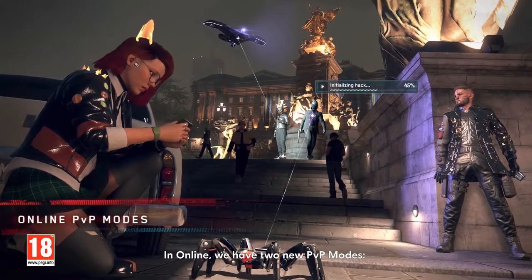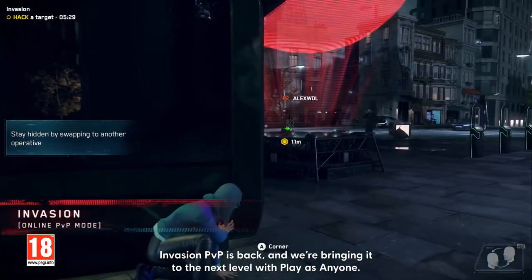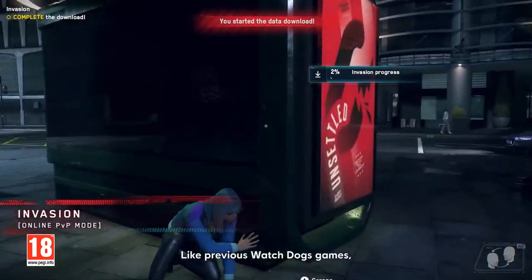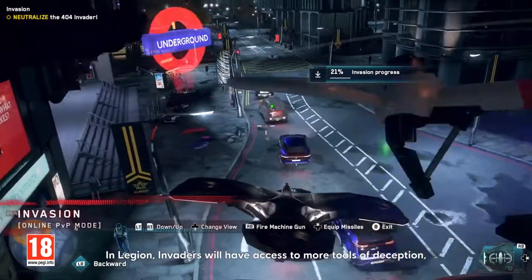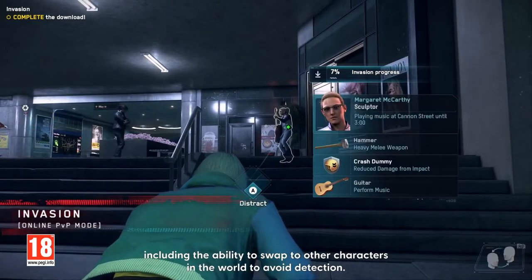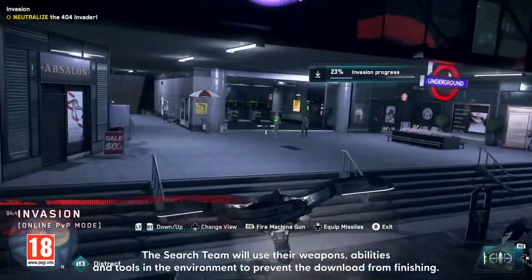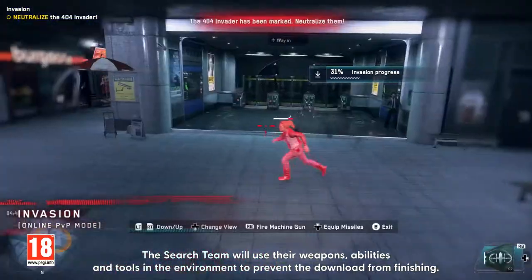In Online, we have two new PvP modes. Invasion PvP is back, and we're bringing it to the next level with play as anyone. Like previous Watch Dogs games, the Invaders will attempt to complete the download on Search Team members. In Legion, Invaders will have access to more tools of deception, including the ability to swap to other characters in the world to avoid detection. The Search Team will use their weapons, abilities, and tools in the environment to prevent the download from finishing.